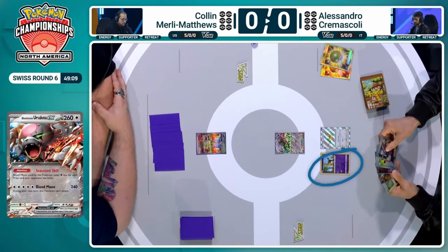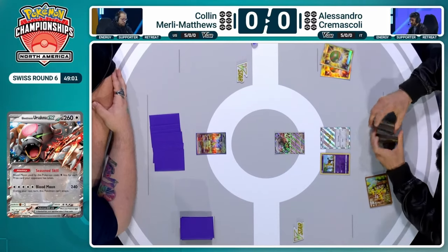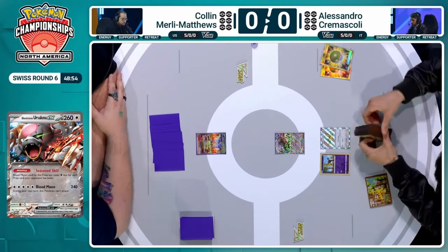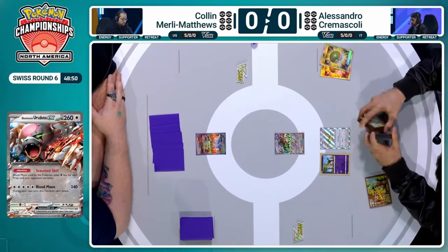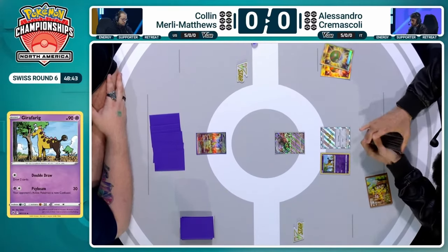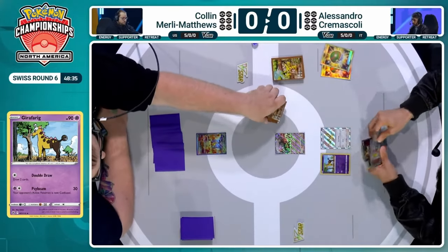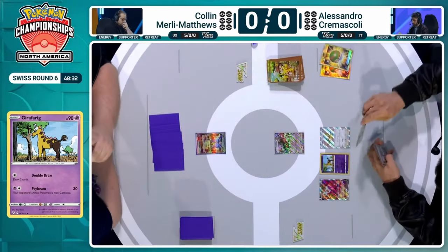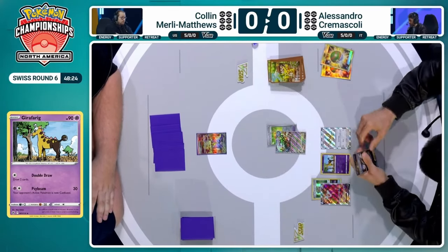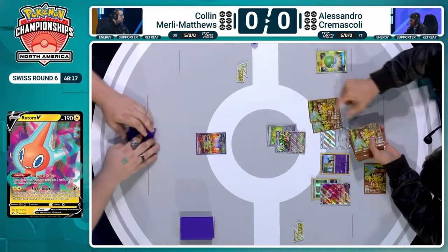That is a Girafferic, as we are playing the Farigiraf EX in this list. Let's break down this list here. Especially now we're going into a Raging Bolt EX matchup. Farigiraf will allow you to evolve from Girafferic, which prevents all damage to his Pokemon by attacks from your opponent's basic Pokemon EX. So it's the absolute perfect counter towards Raging Bolt. With the Forest Seal Stone already in play, we could see a lone Farigiraf honestly take down the whole game.